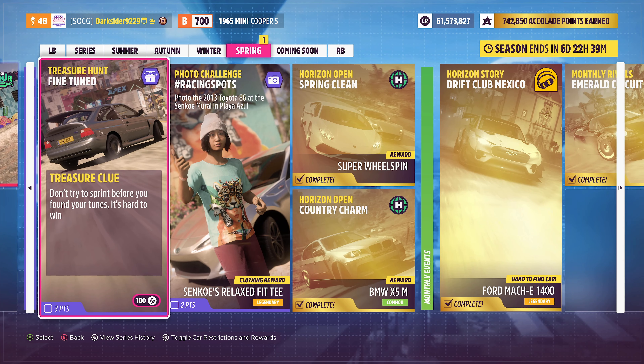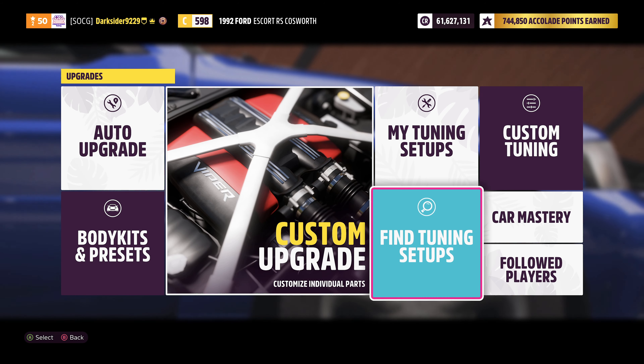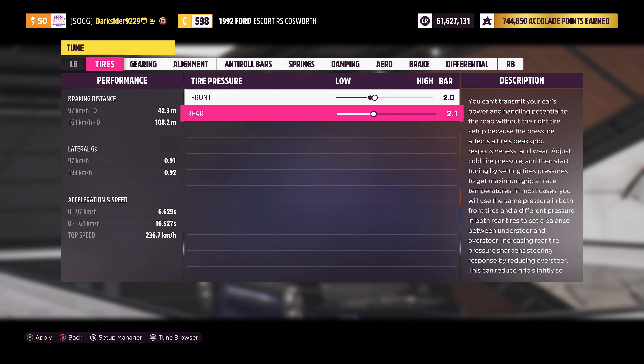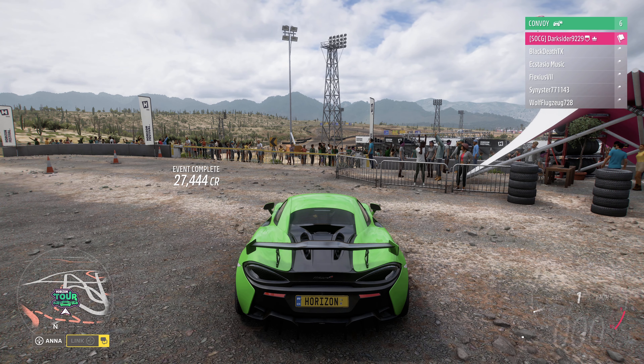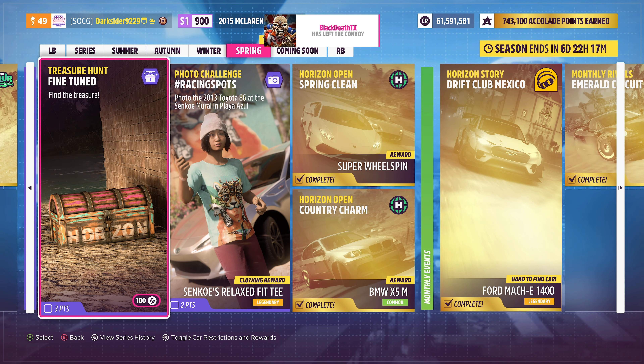If you're into the treasure hunt, this week we have Fine Tuned — win a road racing sprint event in any tuned car. Only having your car upgraded might not be enough, so either download somebody else's tune or do your own; even changing the tire pressure slightly should be enough. Then go and win any road racing sprint event with your newly tuned car. For us, the hint was automatically shown as we completed a road racing S1 Horizon Tour in our tuned cars, thus matching the requirement for this too.